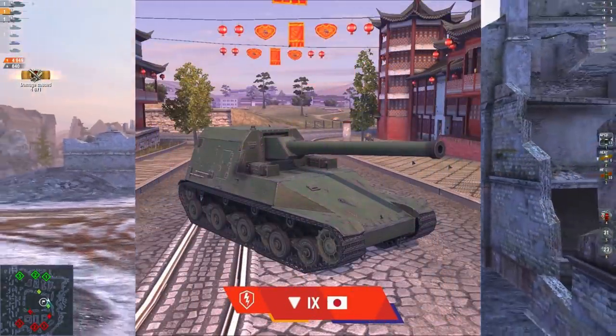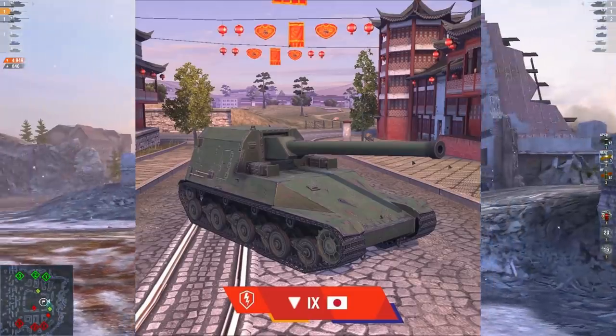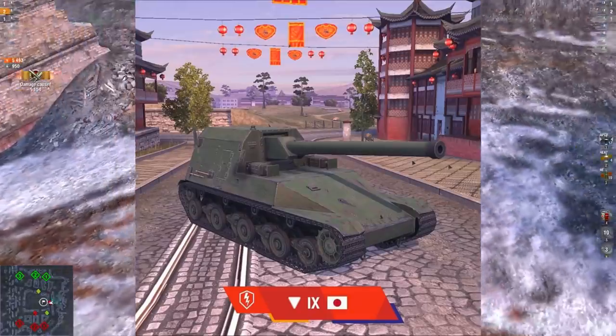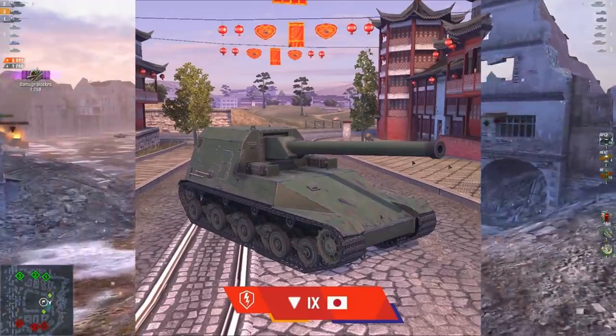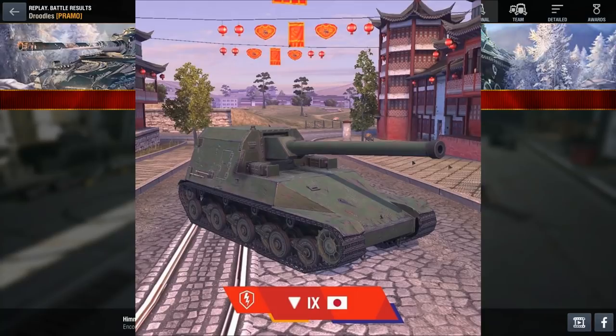The tier 9 changes appearance quite a bit — instead of the big boxy structure, it now has a very smooth, uniform giant slant on the front of the tank. I'm guessing it's going to be very tough to penetrate from the front, especially since the tier 10 is also super well armored. I did notice this tank has no gun mantlet, so the question is how far it can traverse the gun left and right or get gun depression. It might not be very flexible on the battlefield.